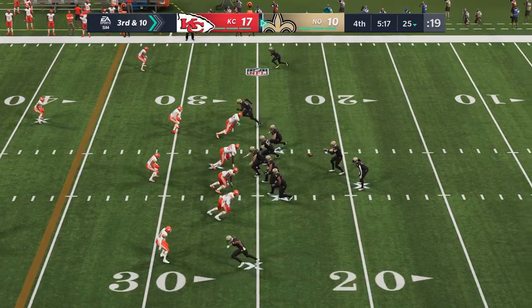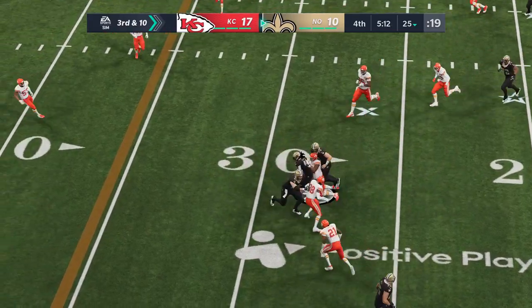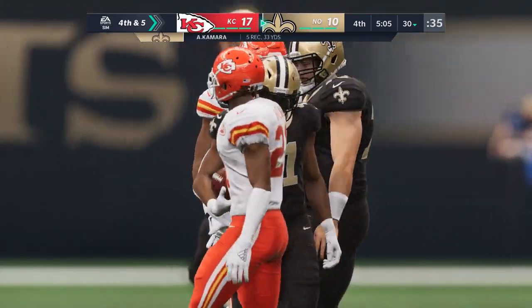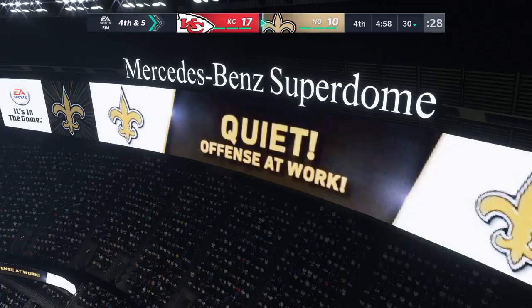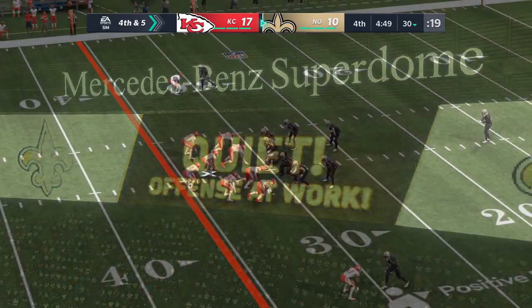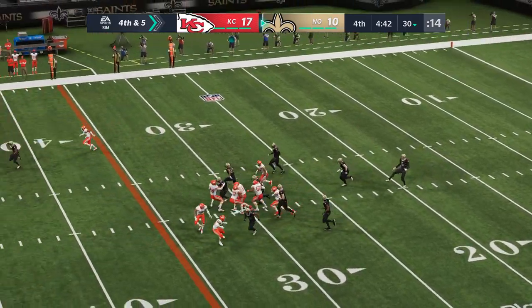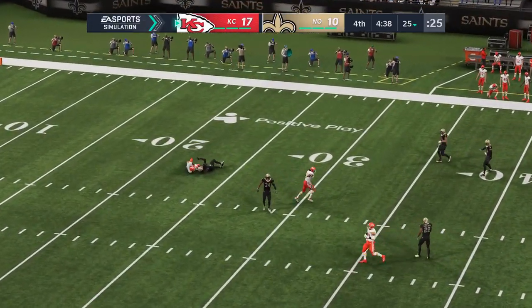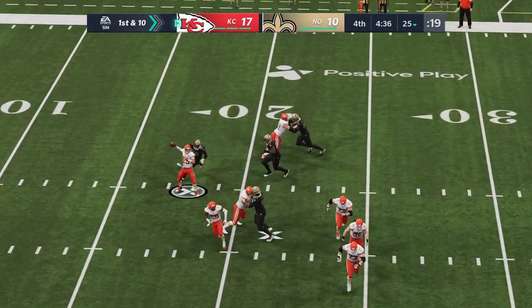This is third and ten. Back to throw, Hill — they'll set up the screen now to Kamara, and they're going to get him down well short of the first as he can only get this to the 30. Five yards, not enough — it'll be fourth down. They dialed up the screen pass on third down, and for a second it looked like it was all going to come together. But the defense got there and finished it off. Here's Thomas Morstead to kick it away for the second time — a 41-yard punt, just one yard on the return. It's Chiefs football, first and ten.